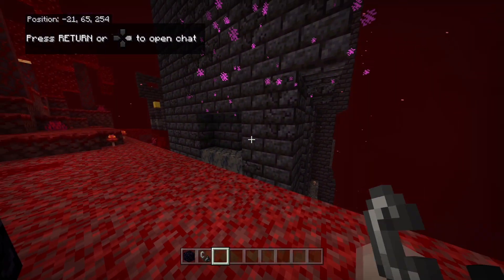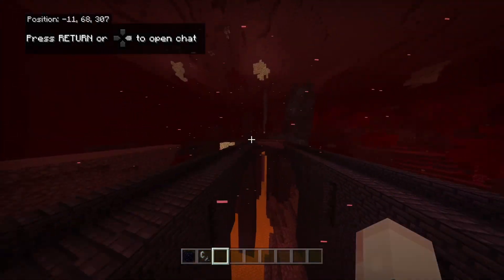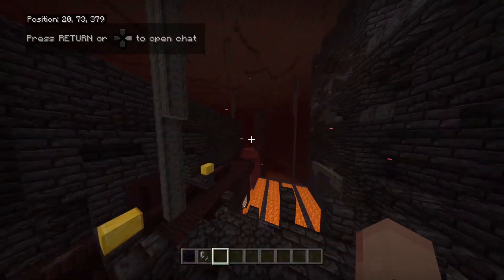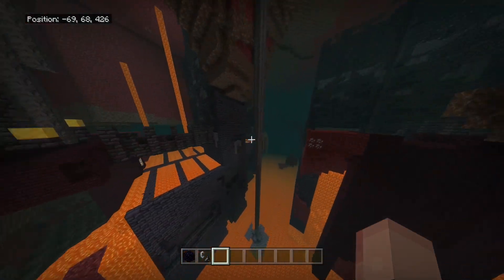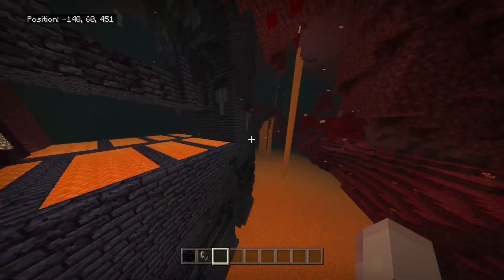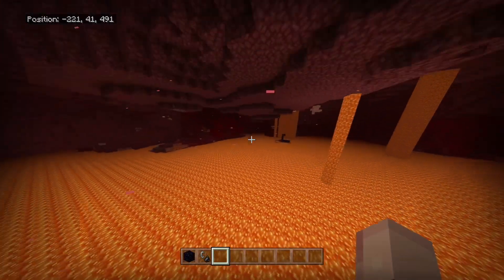Now if we just travel a little bit over here — and remember guys, this is a totally legitimate seed, I naturally spawned this in — if we just keep going a little bit further, just under this hill, we can see this ruined portal.